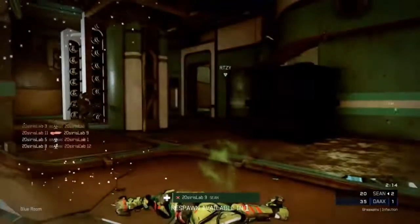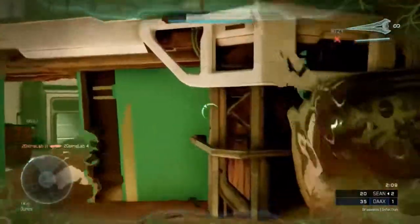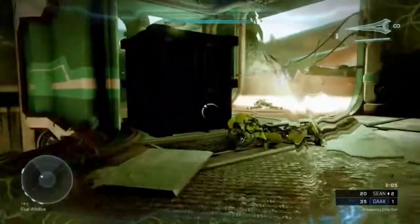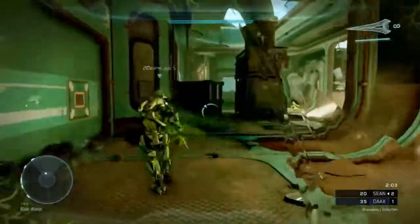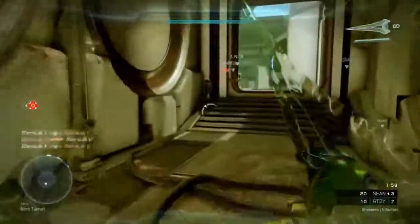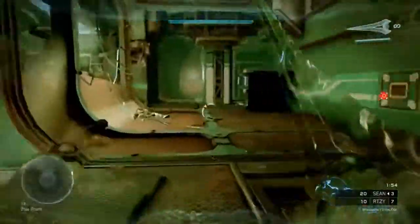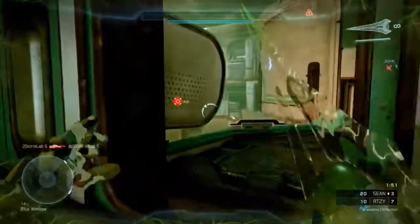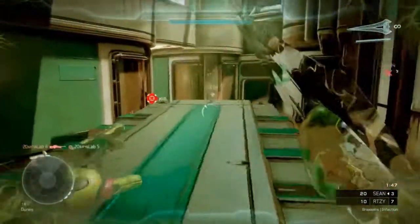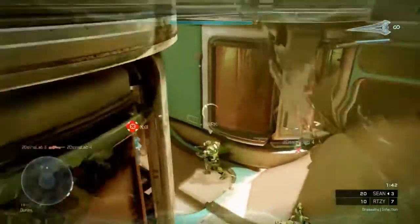This guy right here is partially invisible — he's known as the Alpha Zombie. You're the Alpha Zombie when you're the very first person infected in a round. This trait is added to help you get your first kill a little bit easier, because when you're not invisible it's really hard to get those Spartan kills. You want as much help as you can get as a Zombie when you're the only one going against all those Spartans. This invisibility helps you get those Spartans infected and get some new teammates added to your team. I think that's a great addition.